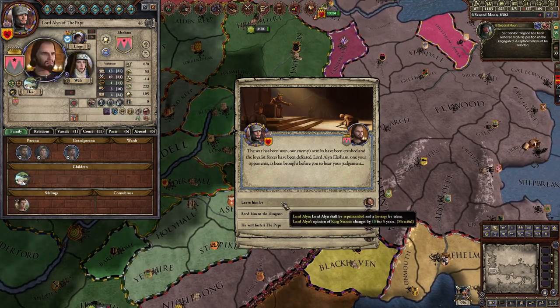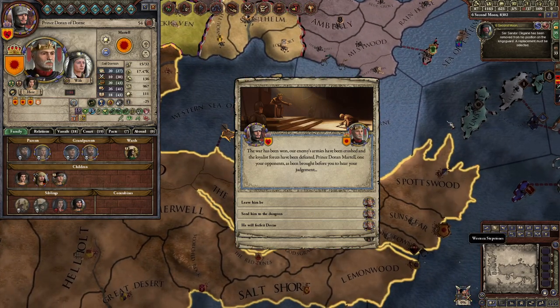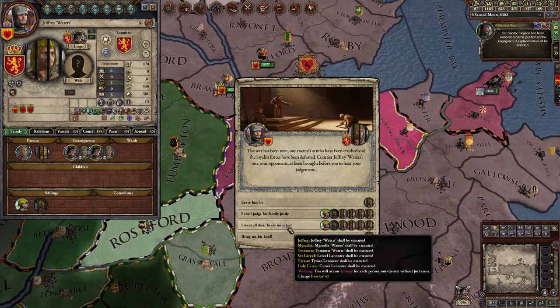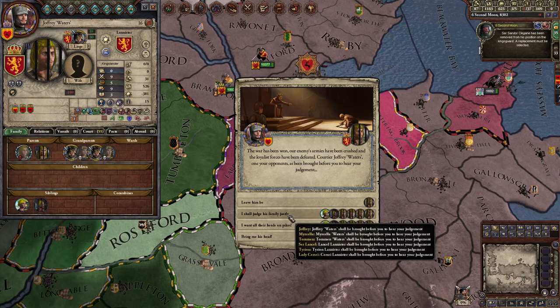Going through various lords — I don't really care about these guys. Prince Doran joined the war against me — leave him be. And this is the false king Joffrey. I want all their heads on pikes, but tyranny changes by negative 40. I don't want tyranny because tyranny makes them hate me, so I will judge them justly.